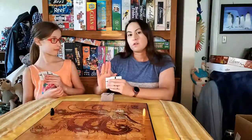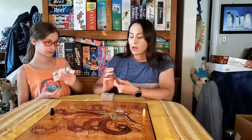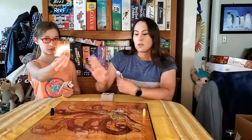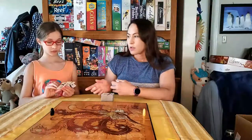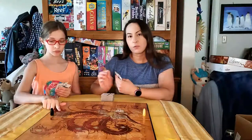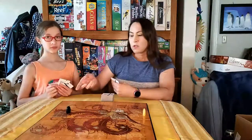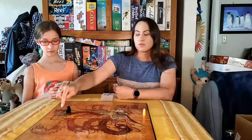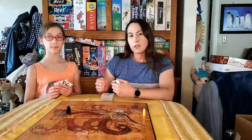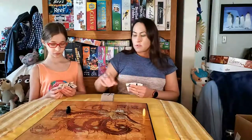So the first thing we're going to do on a turn is look at our tiles and choose one to place in front of our own character. So Lydia will maybe start. The second thing we're going to do is take a tile to replace in our hand, so we'll always have three. You place your tile, then you move your little person along, and at the end of your turn you pick up another tile.